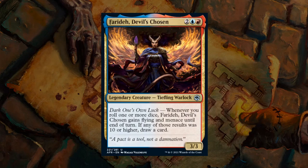Next up we have Farideh, Devil's Chosen — a 4-mana 3/3 legendary tiefling warlock. Whenever you roll one or more dice, this creature gains flying and menace until end of turn, and if any result was 10 or higher, you draw a card. Blue-Red is all about dice rolling in the set, and Farideh is the perfect signpost uncommon for that archetype — a very nice evasive creature that can potentially provide card advantage as well. Farideh gets a B.